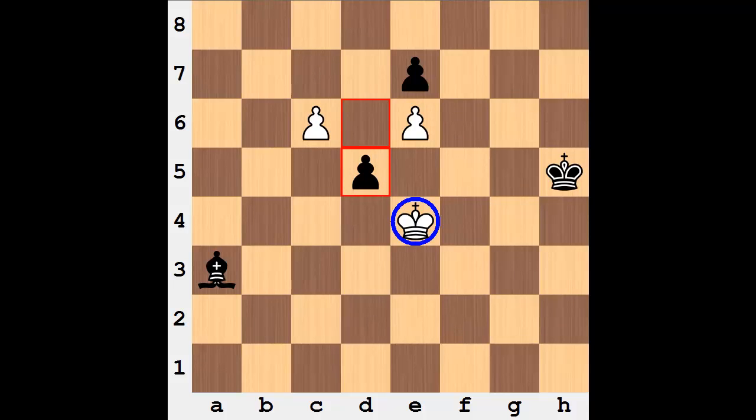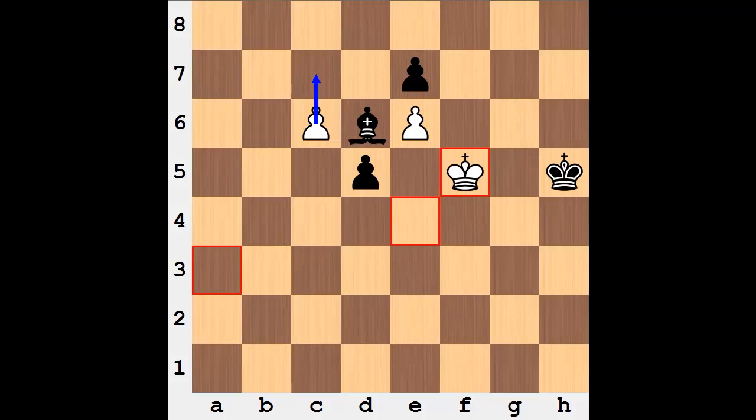D5 is the only move, giving check — buying the bishop time to drop back to d6, which would stop the pawn from advancing. From here this is the key move, and it's very difficult — we're already five moves in and this sixth move is the key. You don't capture the pawn; capturing the pawn allows bishop here and it is black who's winning. The key move is king to f5 — you have to stop the pawn from moving to c7. Bishop d6, white still pushes, bishop takes pawn — and this is stalemate.